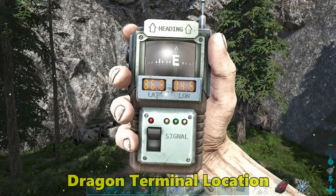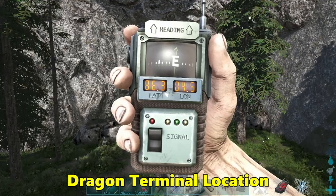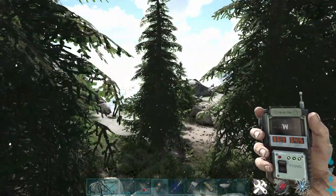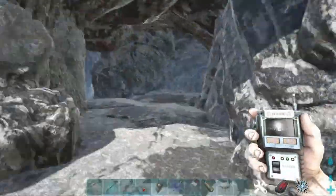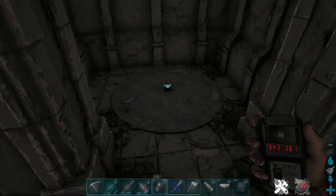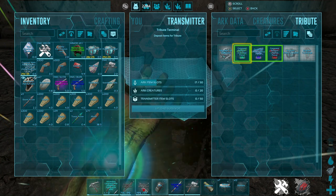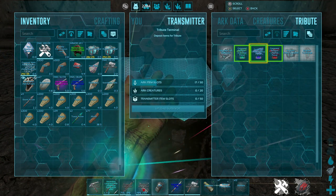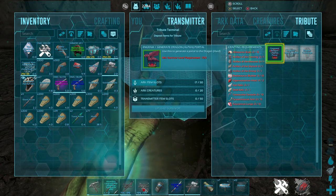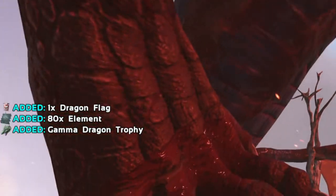To find the Dragon terminal, look for the cave entrance at 86.3 latitude, 4.5 longitude. Here's our location on the map — bottom left, right next to the beach. Go straight in — the terminal is very close to the entrance, just on the left. You need the Hattie and Skull Relics for this one, along with a selection of artifacts and trophies from random creatures. You'll be rewarded with the Dragon trophy, the flag for the boss fight, and a nice amount of element.